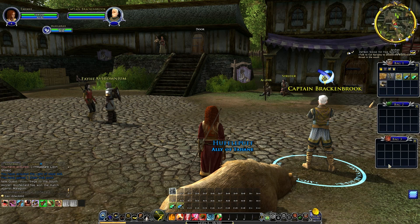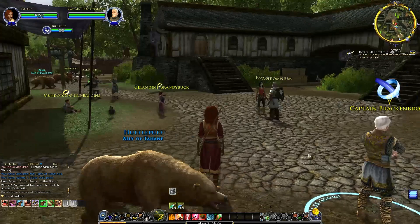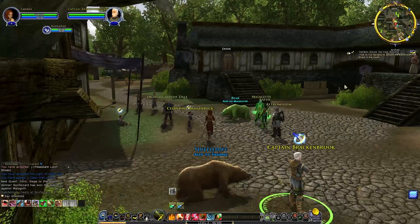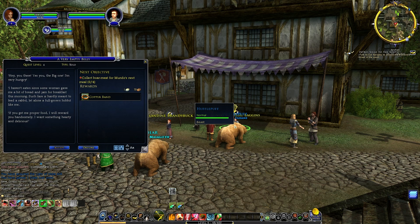Equipping shoes and checking gear. Cloak, bag slot, and — right, that's an ice consumable. Now to talk to Cal Sprigley to assess the Blackwold threat in the south. Going straight out of town, last left. More quests picking up along the way.